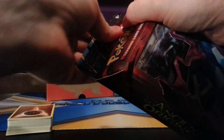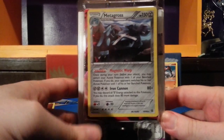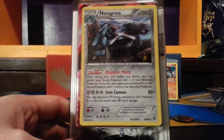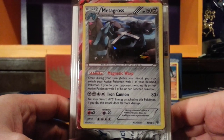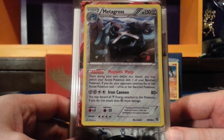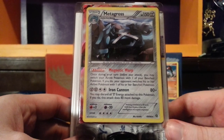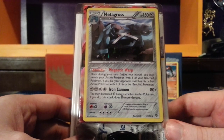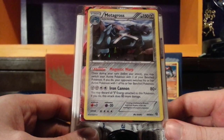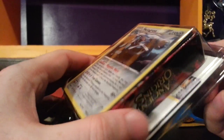So if we can pry the top off — which we seem to be doing with ease. First up we see Metagross — a metal Pokemon, 150 HP. Magnetic Warp: once during your turn before your attack, you may switch your active Pokemon with one of your benched Pokemon; if you do, your opponent switches his or her active Pokemon with one of their benched Pokemon. A forced swap-out. And Iron Cannon for two metal, two colorless: 80 damage. You may discard all metal energy attached to this Pokemon — if you do, this does 80 more, for 160. With a Muscle Band attached, that could knock out a number of EX Pokemon.